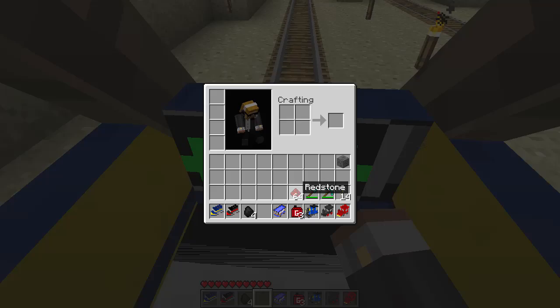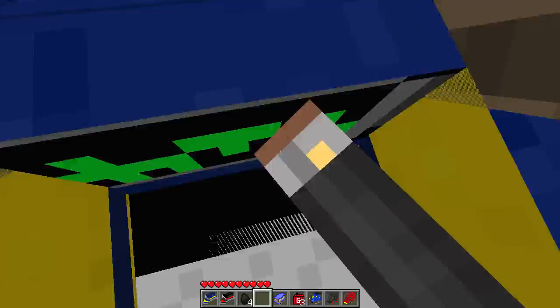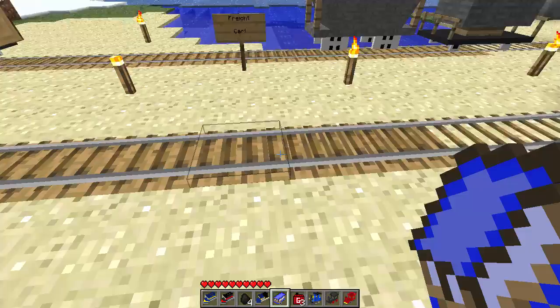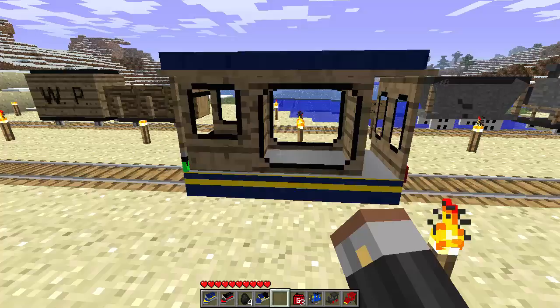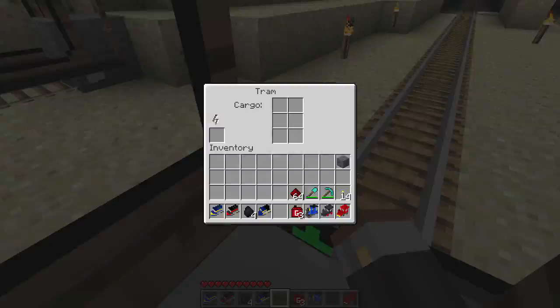This is a super fast train that actually uses redstone - electricity. As you can see in the interface there's a lightning bolt symbol. And another one that also uses electricity is the tram - you right-click to get in and you can have some cargo as well.